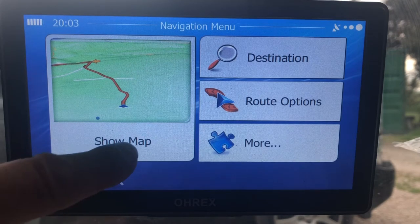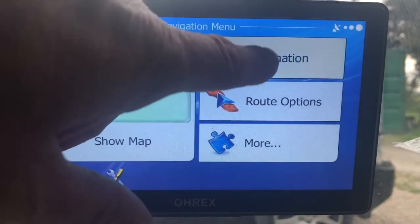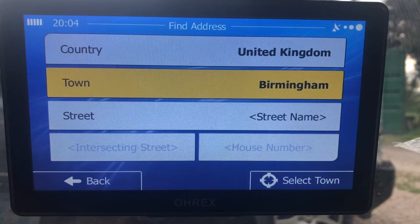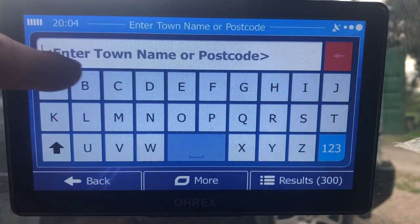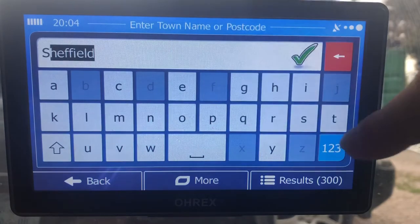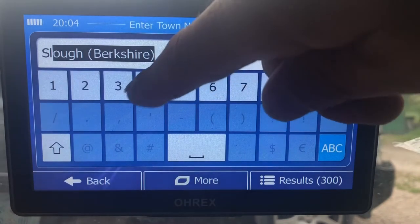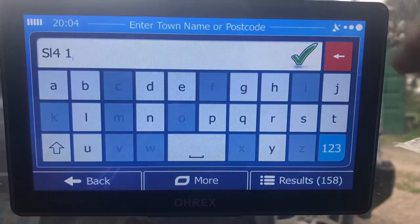To set a postcode, go to 'Show Map', then 'Menu', 'Destination', 'Find Address', then 'Town'. When you go to 'Find a Destination' it comes up with 'Enter the name of the town or the postcode'. So in there you want to enter a postcode. I'll change to numbers, add a space, enter one, then back to letters.